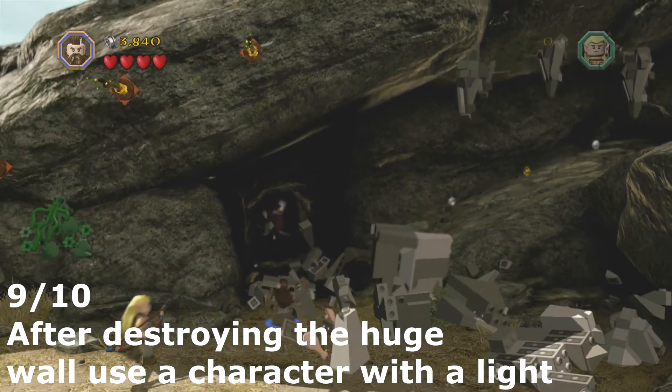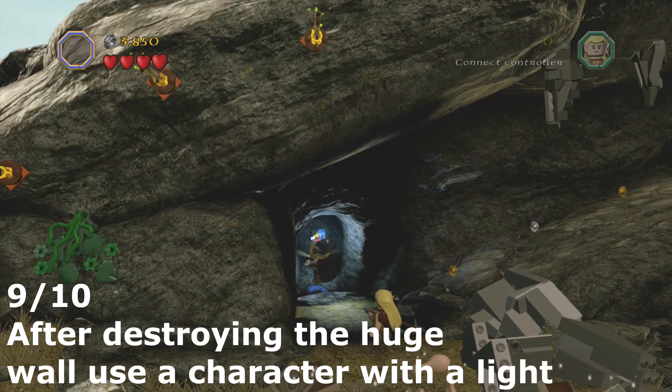For the ninth minikit you need to use a character with a light again. I use Radagast and all you need to do is walk into the cave.